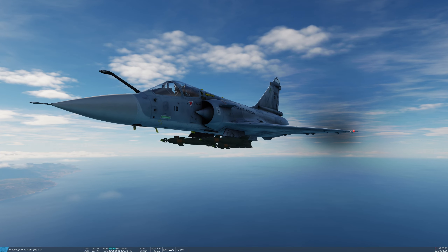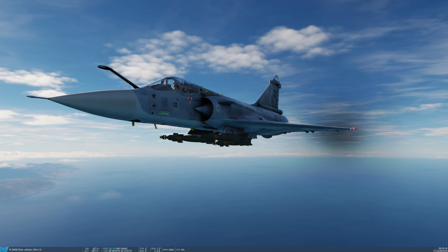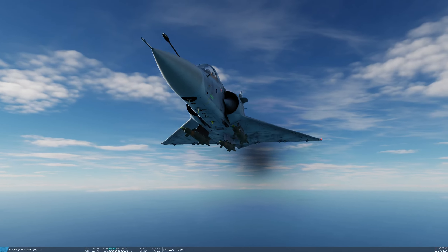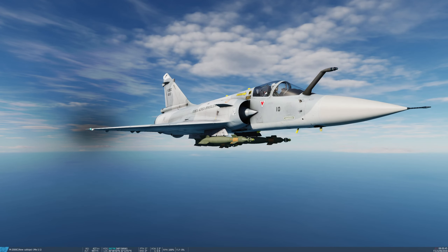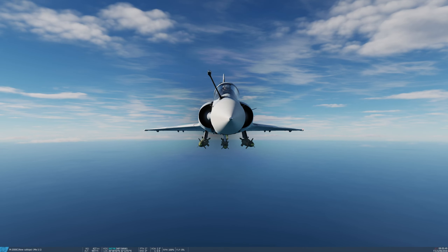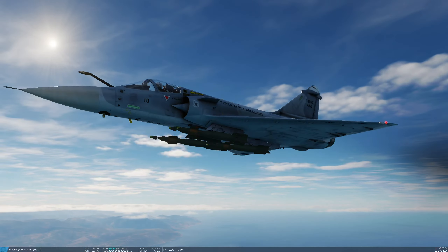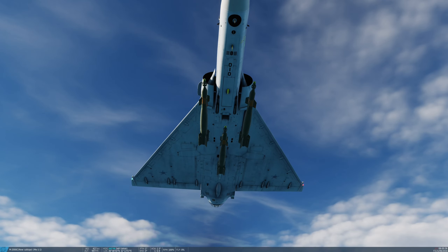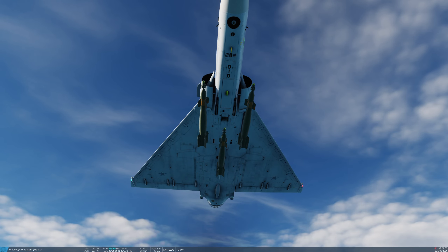Today I'm going to demonstrate the usage of the GBU-12. However, the Mirage can also carry the GBU-16 and the GBU-24 — the operation of all of these weapons is exactly the same. In this example we have the maximum possible loadout of the GBU-12, which is the 500lb version of the Paveway-2 Laser Guided Bomb. We're able to mount three of these on the centre pylons — those are pylons 3, 5, and 7.